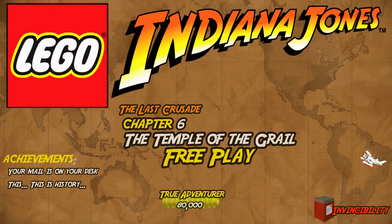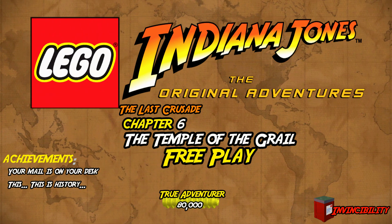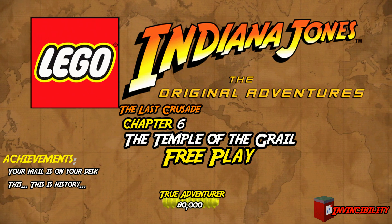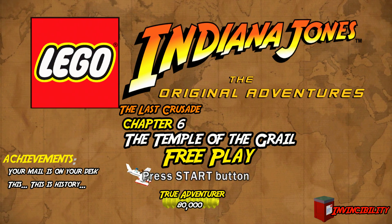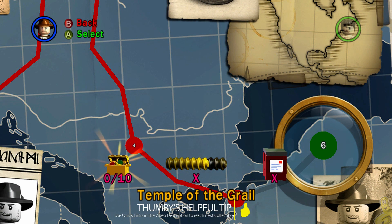Welcome everybody to the final Lego Indiana Jones free play. This is The Last Crusade Chapter 6, The Temple of the Grail. We're going to get those final 10 mini kits, the final red parcel brick for invincibility, the true adventurer status, and a couple of achievements - one for collecting all the artifacts and one for posting all the red parcel bricks.